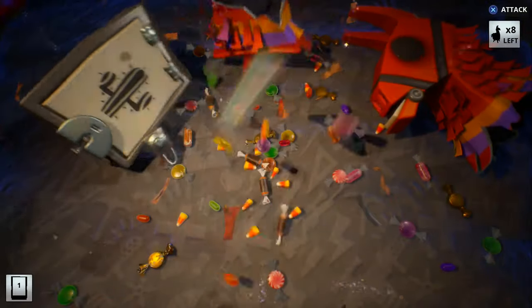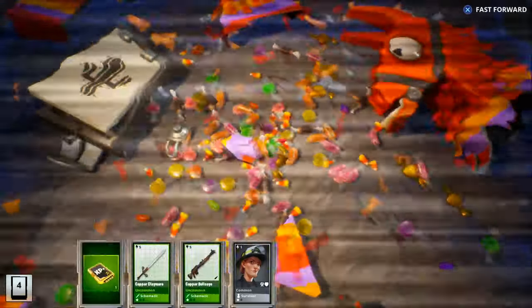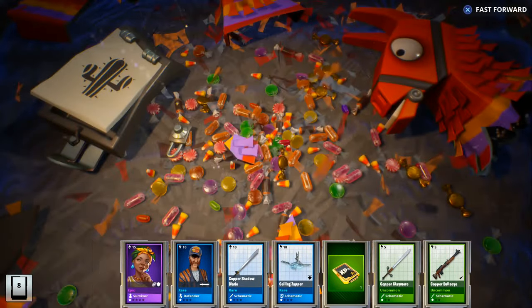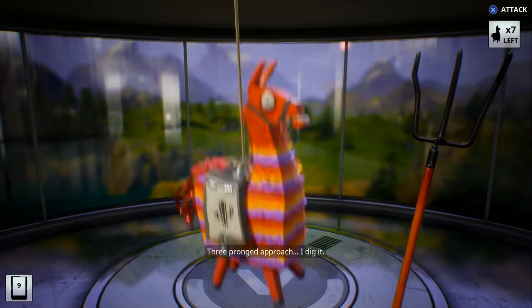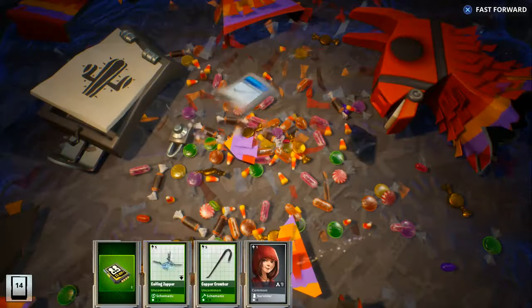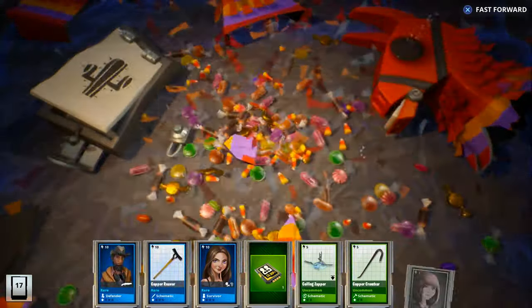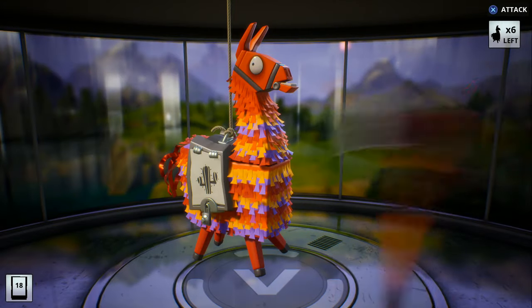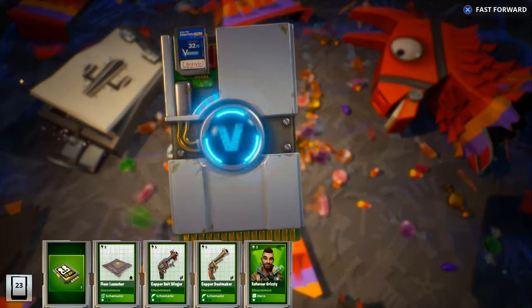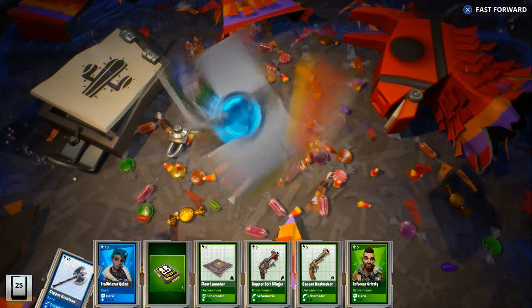We got nine more llamas left — let's open all of them so we won't have to waste time opening them tomorrow and can just focus on the new update. We got a Sir Hootie from the first one. I'll probably spend the rest of the night recycling all this extra stuff to make room, and also open some mini llamas to get more gold so I can purchase evolution materials, reperk, and perk up from the weekly store.